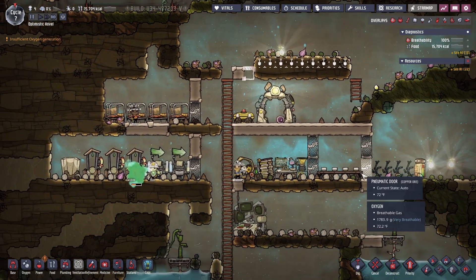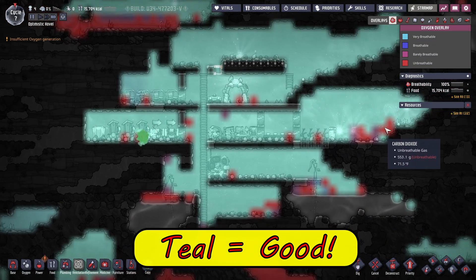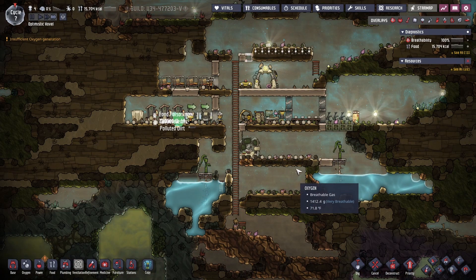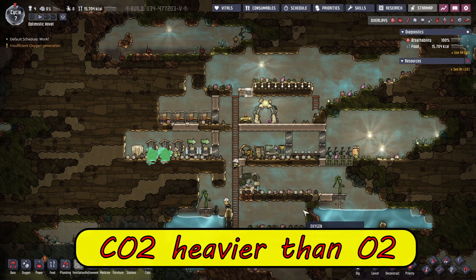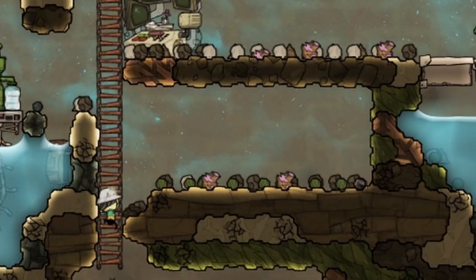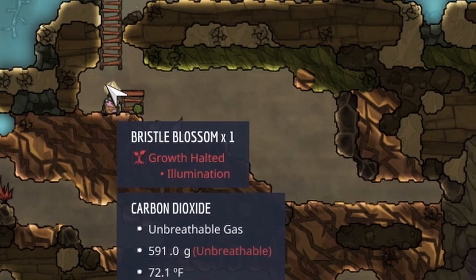To further confirm the situation we can check the oxygen overlay and see that indeed we are about as good as it gets in the starting area. It's a healthy teal color that indicates most of the areas are very breathable. Carbon dioxide is heavier than oxygen, so any amount generated falls to the bottom of the area — a very useful fact for planning out the base when it comes to facilities and food that require it.